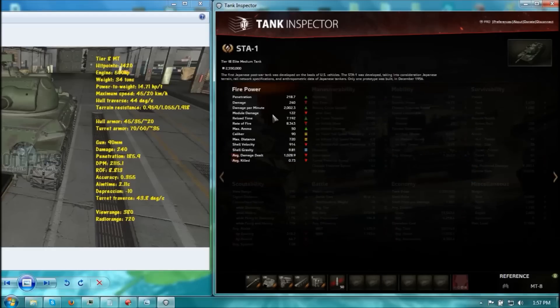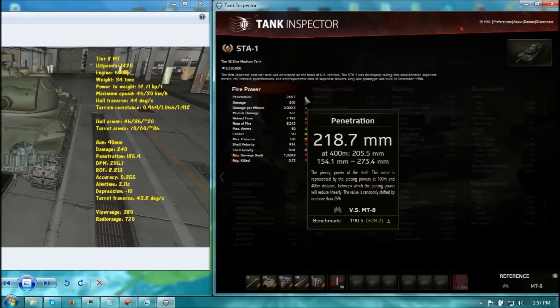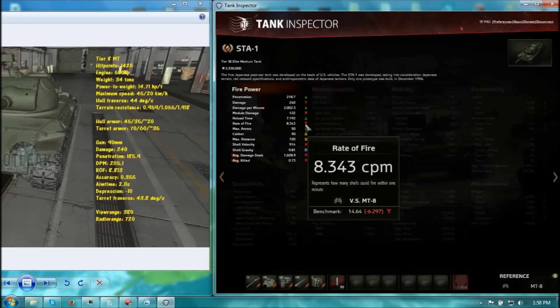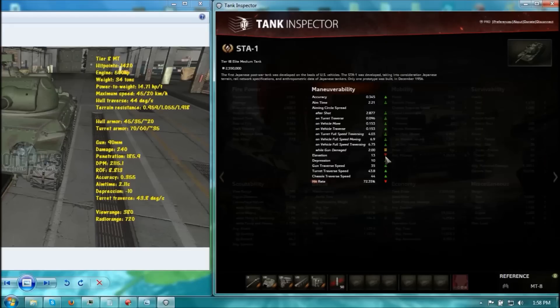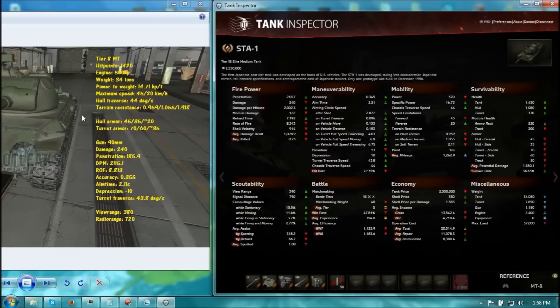Looking at the guns — it is the same 90mm gun, so damage is pretty much the same. However, penetration is way better on the STA-1, almost Centurion-like at nearly 220mm, whereas the STA-2 has about 35mm less penetration. DPM is a little better on the STA-2 with a faster firing gun, but you need to penetrate or you deal zero damage. Accuracy is more accurate on the STA-1, but aim time is worse on the STA-1 — so it's a bit of a trade-off. Gun depression is both good at 10 degrees. What sucks about the STA-1 is that it has no gun elevation, only 13 degrees. I don't know the elevation of the STA-2 — that's still a hidden stat.